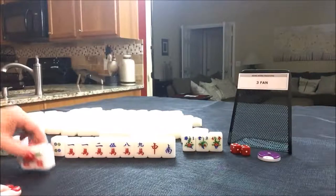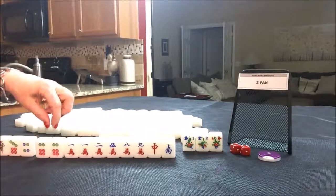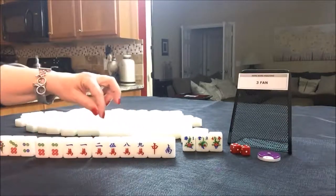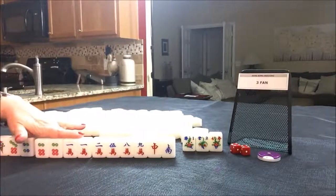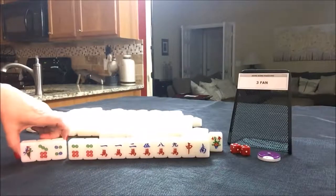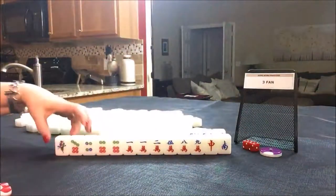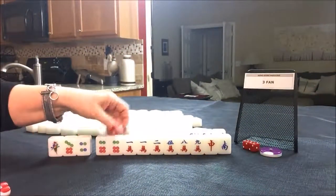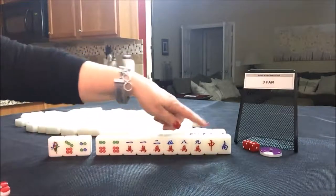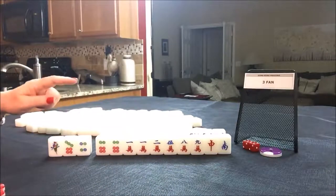We do have a pair here, and another pair. I would hold these pairs because if we get two more pairs, we could play all pung — all three of a kind. So these would be discards right here. I would throw these away first and try to fill in these cracks, because it'd be better to play a half flush. That's what I would do here. If you would do something different, let me know.